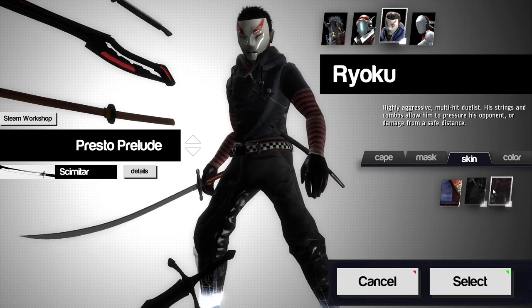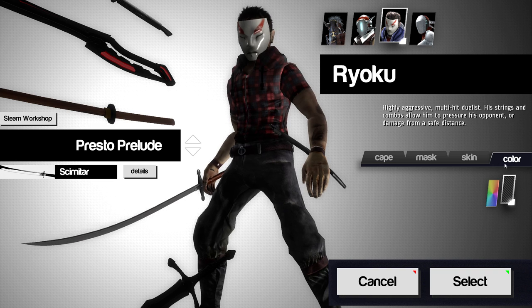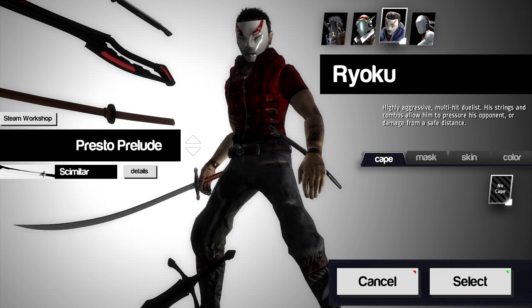Let's go with the lumberjack because he kind of looks Canadian — and he's definitely Canadian. Now, what can I do for the colors? Can I change it around a bit? Let's go like bright red. And I don't have any capes yet.